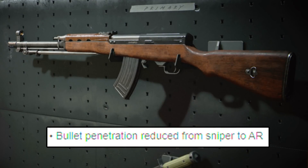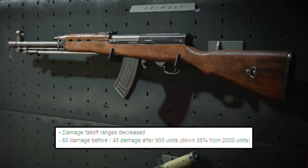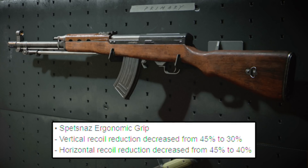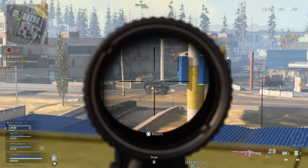After this, we have the Type 63. They did the same thing as the DMR, where they reduced the bullet penetration to be more like an AR. They also made the damage fall off from 60 to 45 after 900 units, so this one actually has a little bit more range than the DMR, but of course it has more recoil. There were also some attachment nerfs. For the Type 63, the front grip vertical recoil reduction is removed, similar to the DMR, and the horizontal recoil reduction increased from 20% to 30%. With the Spetsnaz ergonomic grip, vertical recoil reduction went from 45% to 30% — that's a pretty big deal — and horizontal recoil reduction decreased from 45% to 40%.